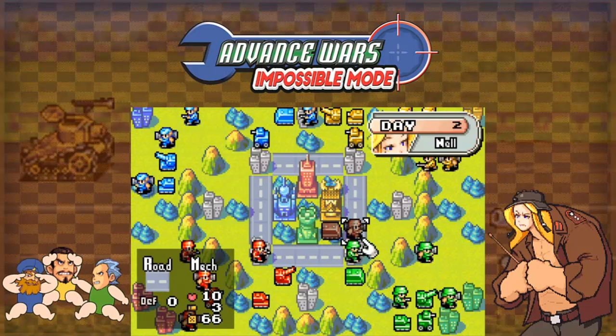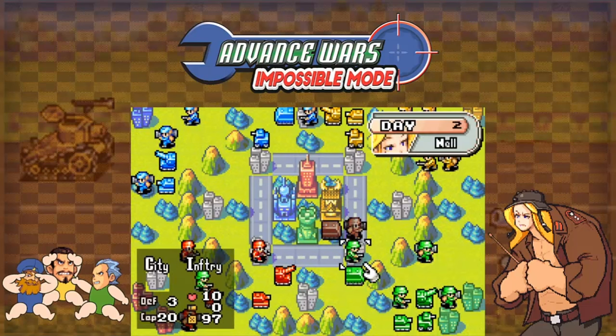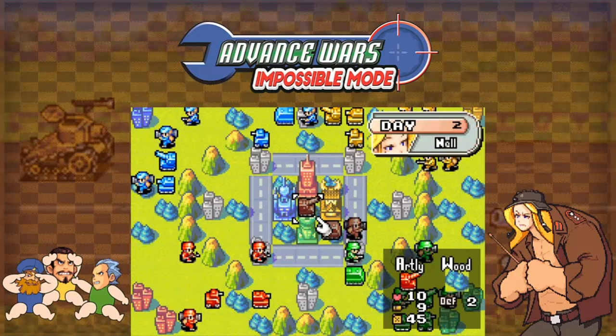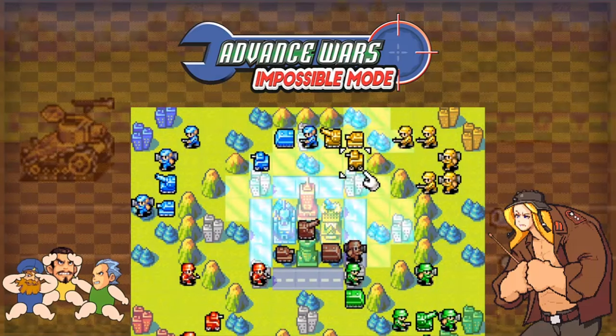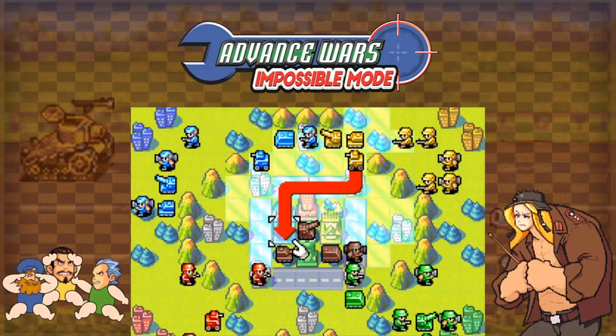Unlike the runs others have done, we won't go for Olaf's HQ but for Eagle's instead. So we need to surround it and make sure both recons cover it by also blocking the road tiles. We have barely enough to do it, but with this we are guaranteed to get that HQ.